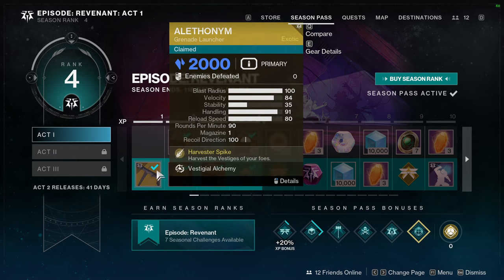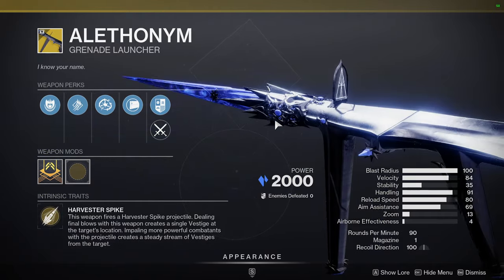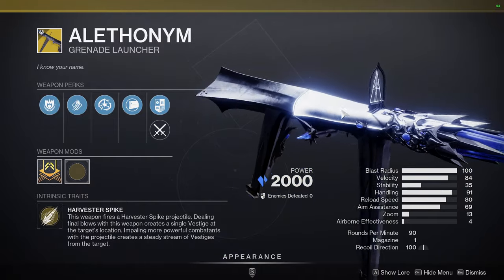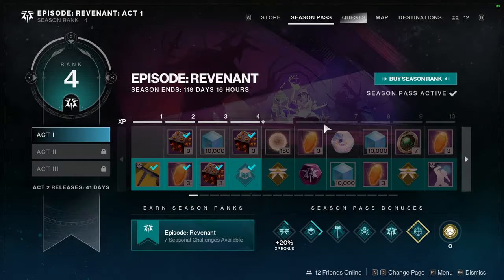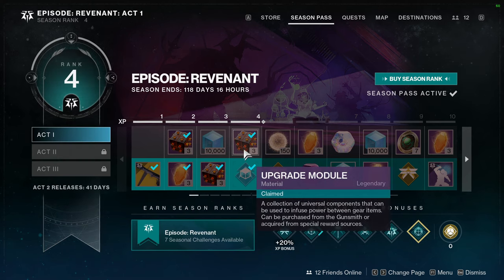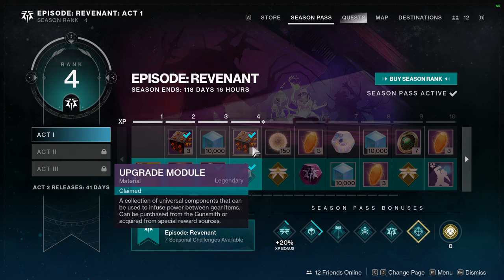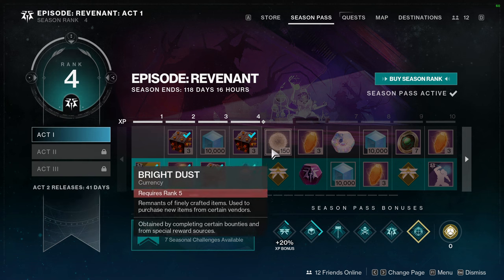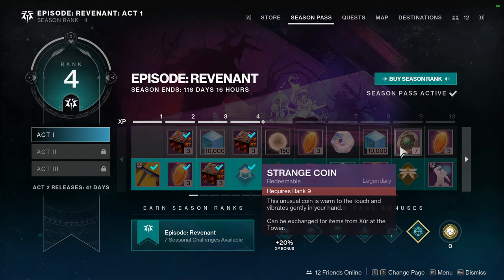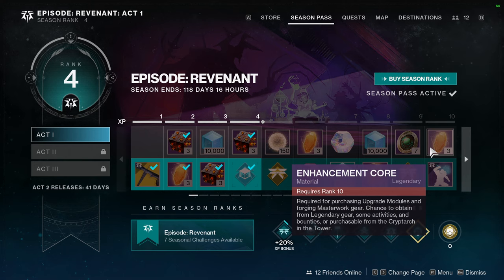At level one we have Alethonim — I've been using this weapon a lot, it's a lot of fun. It's a grenade launcher, a primary grenade launcher which is kind of weird. We also have upgrade modules, which are decent especially for new players. For me I don't really care because I can just buy them. Gone are the days of legendary shards. Bright dust is always nice to see. Eververse engrams and strange coins — strange coins shouldn't be in the season pass in my opinion. Enhancement cores I can get behind because people really do need to grind for those.